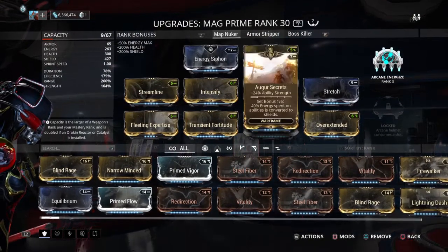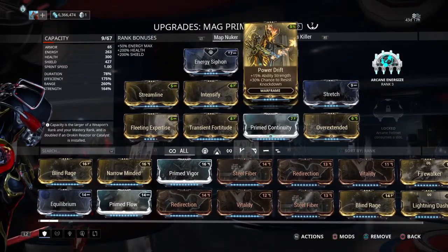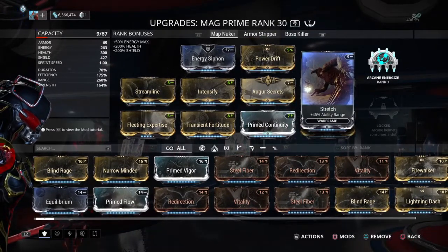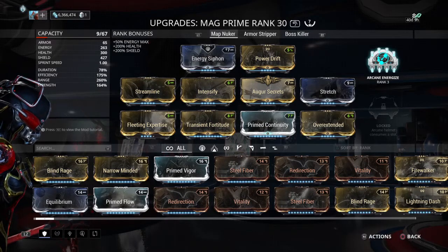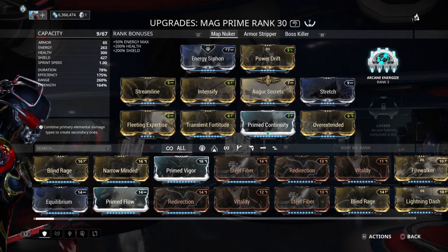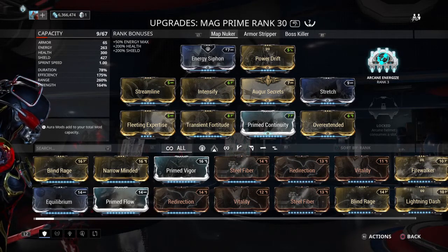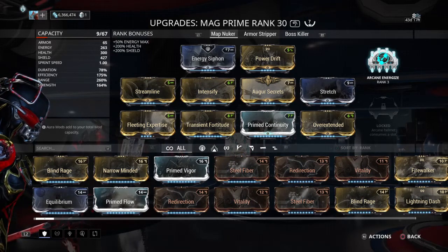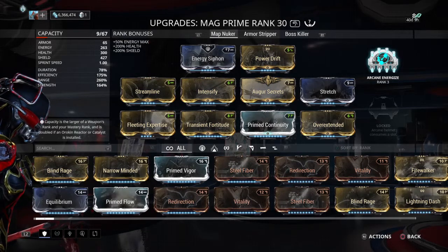So of course you'll see seven forma, because I've adjusted and tweaked it in many different ways. You don't need that whatsoever — I have nine capacity not needed. This is the map nuker build, spamming it using the Zenurik lens for five energy per second, and just a little cherry on top to get even more energy, especially when you're going absolutely bonkers with casting and your Zenurik can't keep up and you do run out. Energize to top it off.